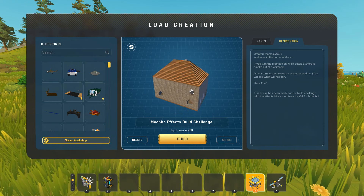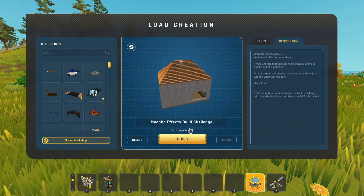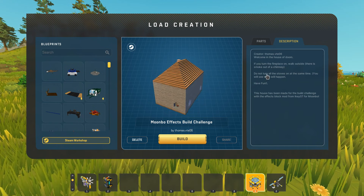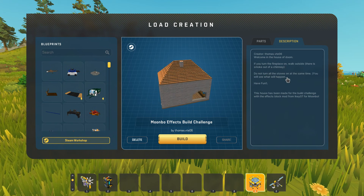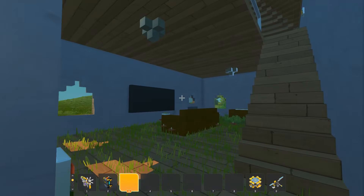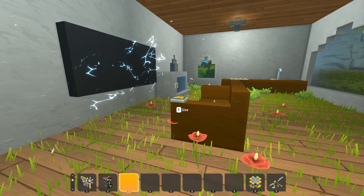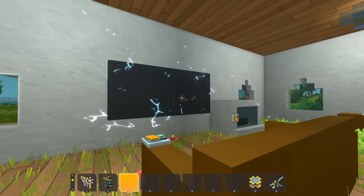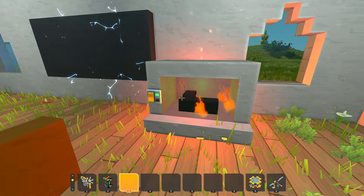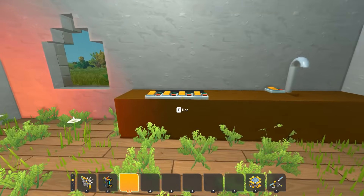So it looks like we've got another house — this is the Moonbow Effects Build Challenge created by Thomas VTE06. It says if you turn the fireplace on and walk outside there's smoke out of the chimney, and do not turn on all the stoves at the same time — you will see what happens. Let's take a step inside. We've got some lights — okay, we'll turn those on. The TV is broken, I'm going to fix that TV. And then we also have the fireplace. Look at that — beautiful fireplace right there, nice and cozy. And then this here is the stove — let's turn one on. Oh, it's propane! We got ourselves a propane stove.